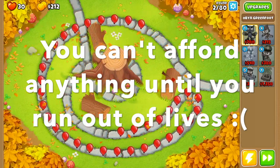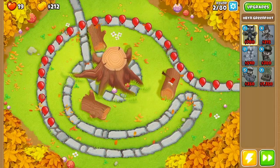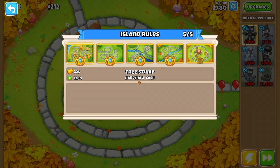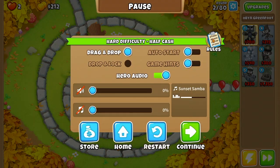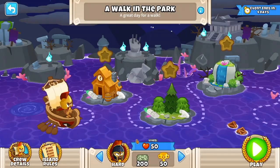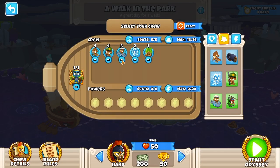So what I did in this guide is I just turned on monkey knowledge for the last map and beat it no problem. I do have quite a bit of monkey knowledge but I didn't use any abilities, so even if you have a little less than me you shouldn't have a problem. So to start off we have monkey knowledge disabled and we load into the odyssey.